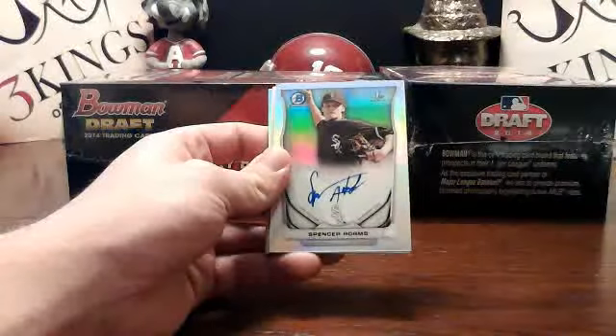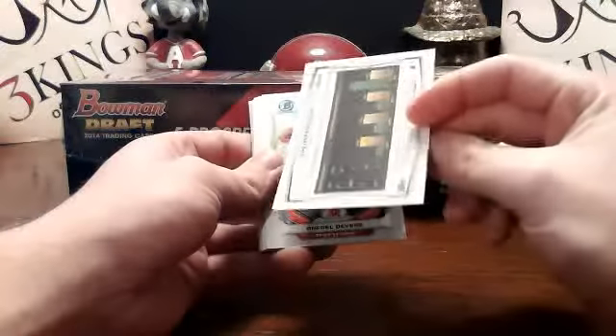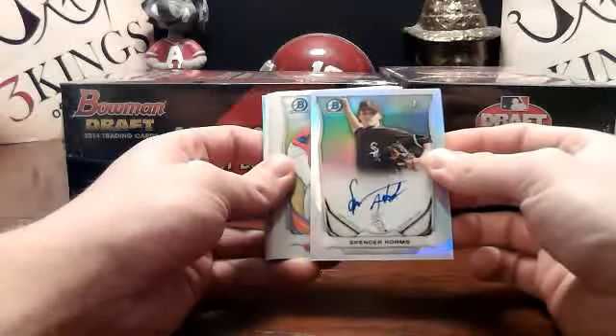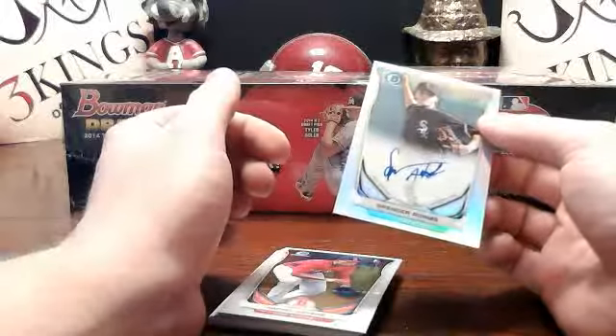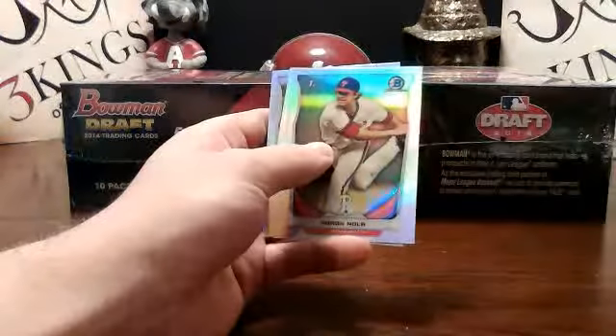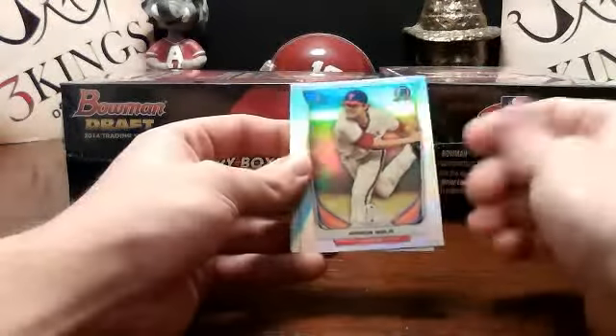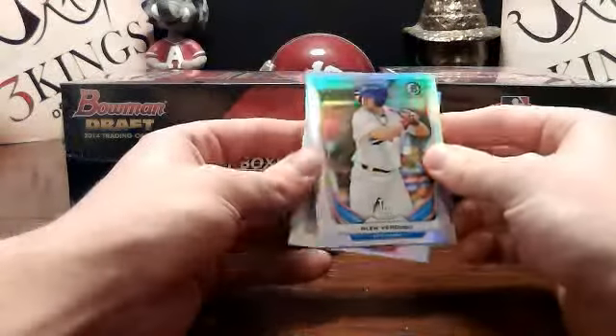White Sox off to a good start. Of course, the refractor autos are not numbered. You got sniped Sunday? That sucks. We were just talking about snipe — we were having a long discussion about snipe. Yeah, you would have had that Varga. There's a Nola refractor, blue refractor auto. All right, box one down.